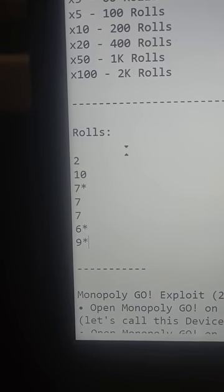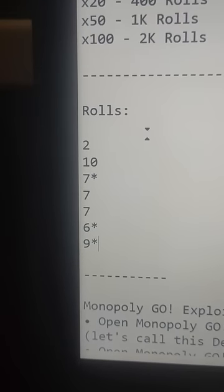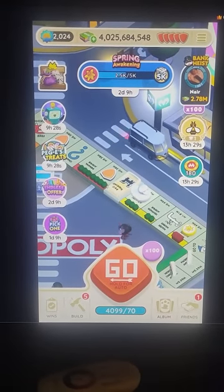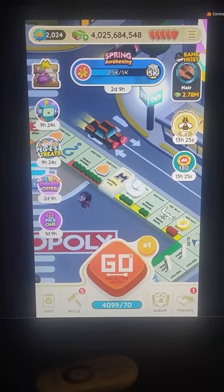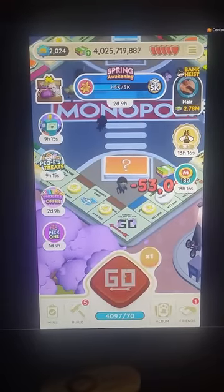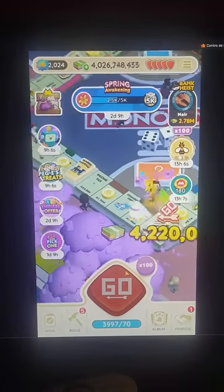Here on the PC are the rolls I got — I use my numpad to mark them quickly. The rolls were: two, ten, seven, seven, seven, six, nine. Those with an asterisk are the ones I want enhanced. My BlueStacks game was always left open. Let's go: two, then ten — lands on luxury tax, don't want that. Seven — should land me on the railroad. Boom, boom, boom, boom, boom — nice.